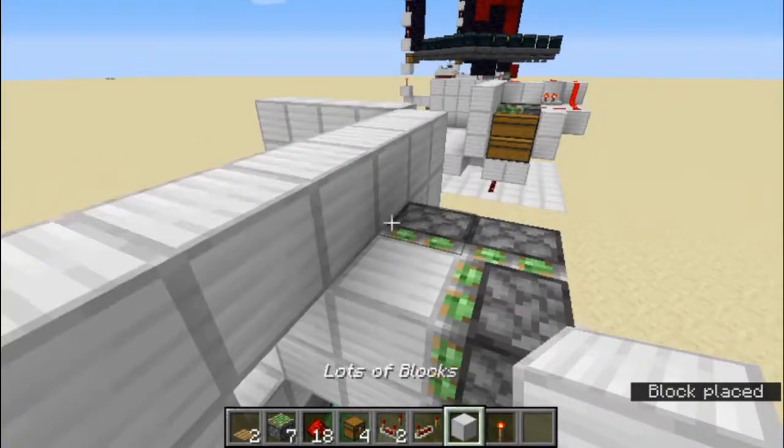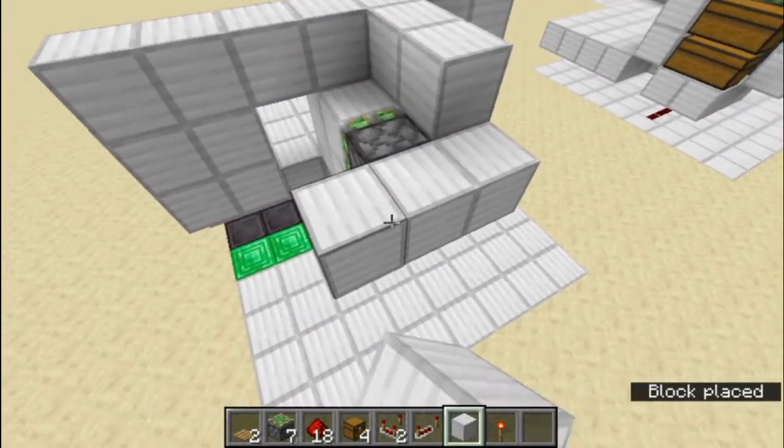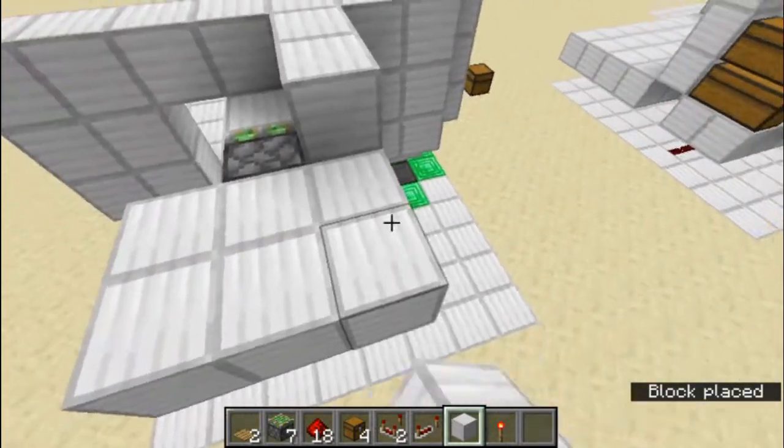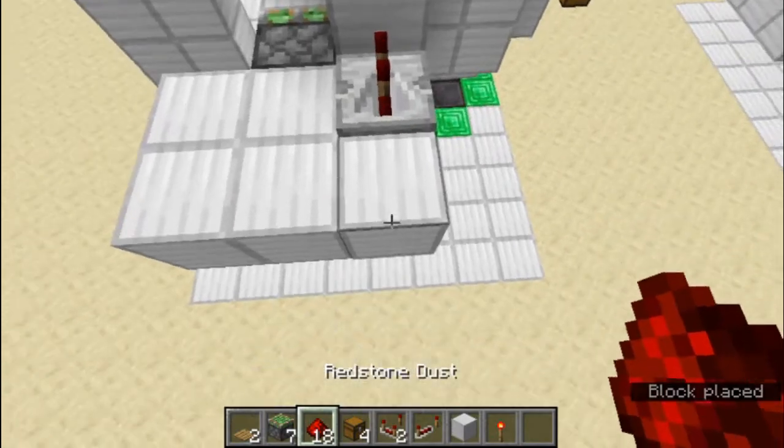We're going to get sticky pistons here and place blocks on top of them. Now we're going to place two blocks like this and some additional blocks like this.